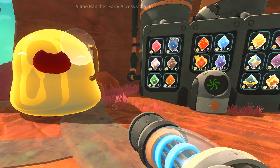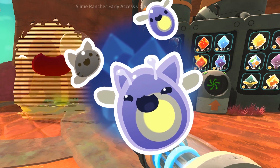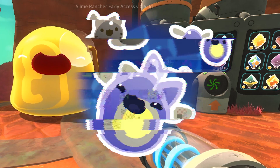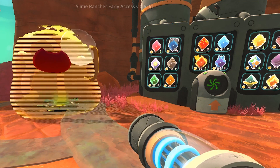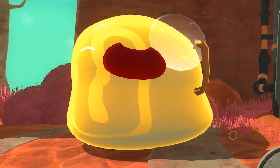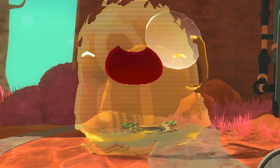Slimes can be combined together into largos by being fed the plorts of a different type of slime, making a super big, super happy hybrid slime that produces both types of plorts. That means four plorts when fed a favorite food! Cha-ching!